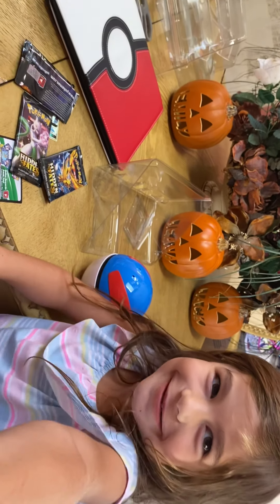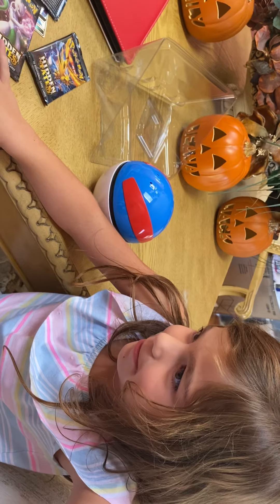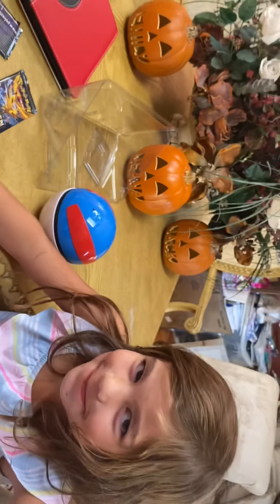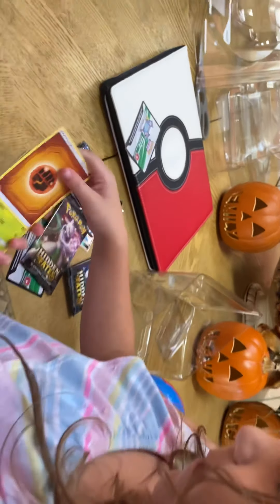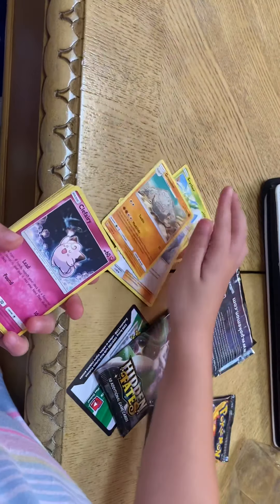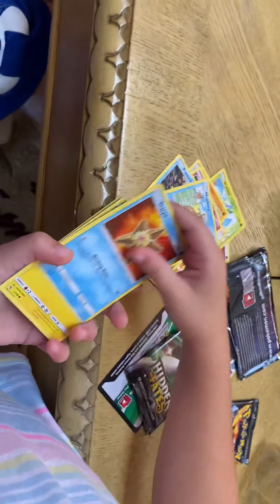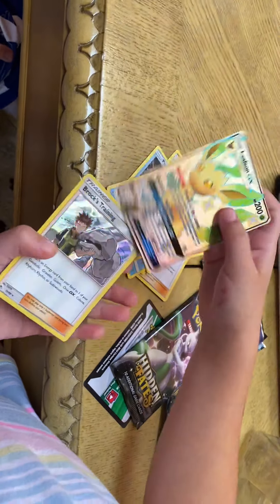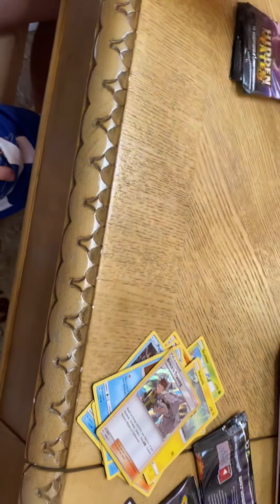Okay, come to the channel. This is the code card. Let me shuffle this. Okay Gina, are you ready? Get ready, open it slowly. Energy, Sizer, Brock's Grit, Graveler, Clefairy, Psyduck, Magikarp, Staryu, Voltorb — ooh! Leafeon GX, Shiny. That's pretty cool. So right now Gina's winning the pack challenge.